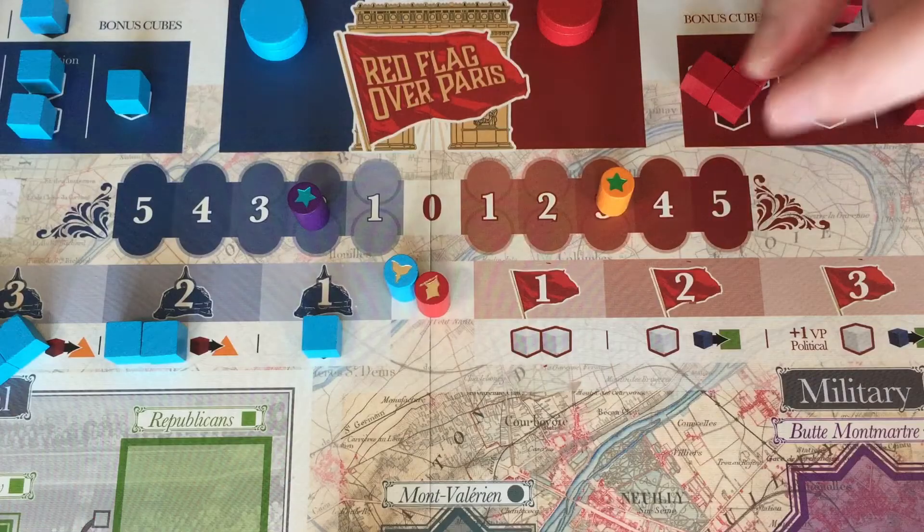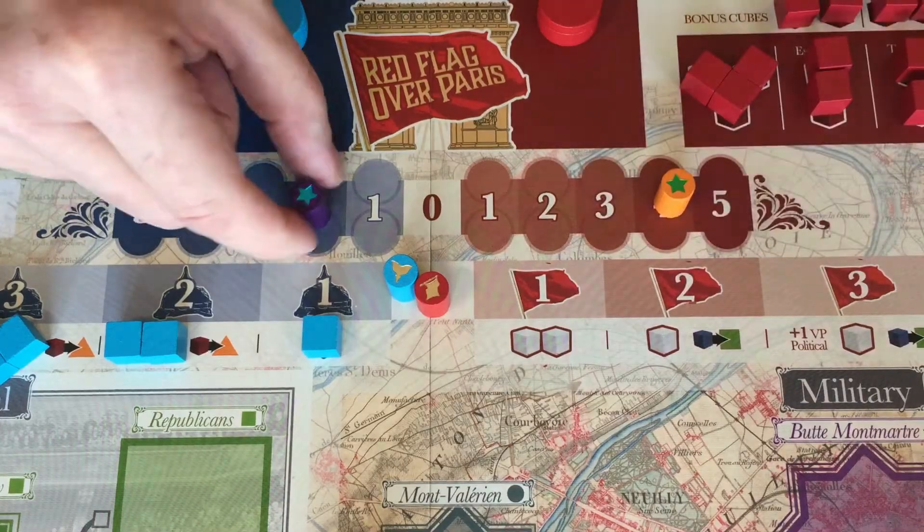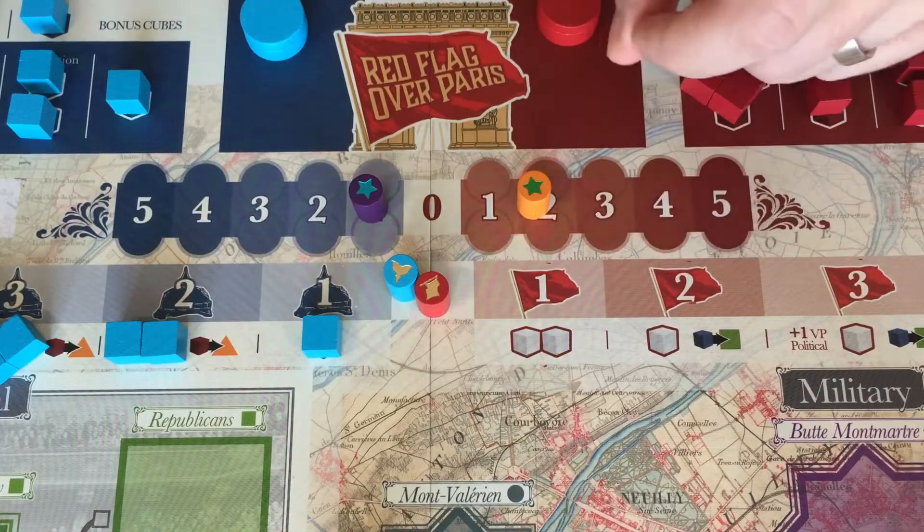Red Flag Over Paris is a two-player game where one player takes the side of the Versailles government and the other the side of the Commune. Each side strives for their own version of victory — Versailles trying to score military points more so than the Commune scores political points, and vice versa. It's a battle for the streets as well as the hearts and minds of Paris and beyond.